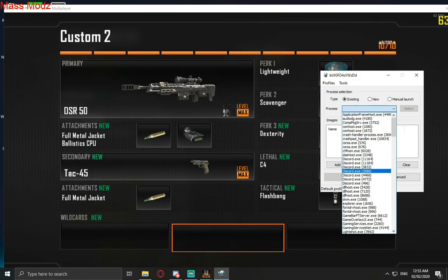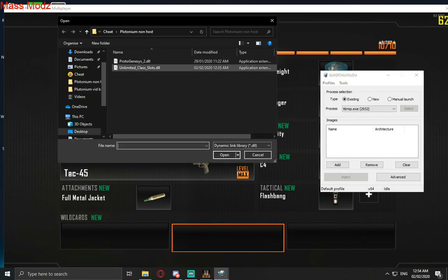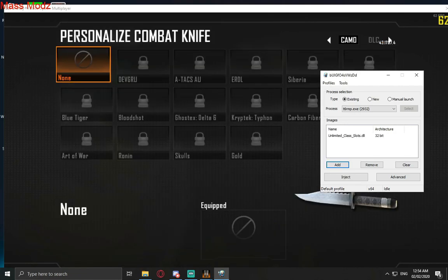We want to choose the process. The process we're going to choose is down near the T — T6RMP. There may be two; maybe go with the top one, usually the one with the lowest numbers. Add that, and that will be this one: 'unlimited class slots dot DLL.' Once you've added that, we then inject.